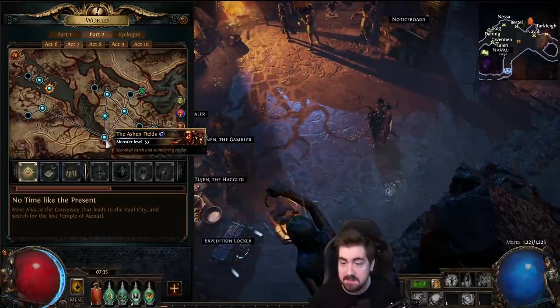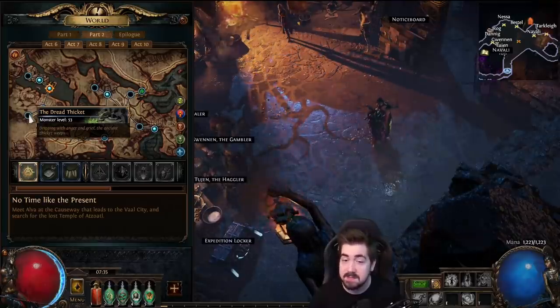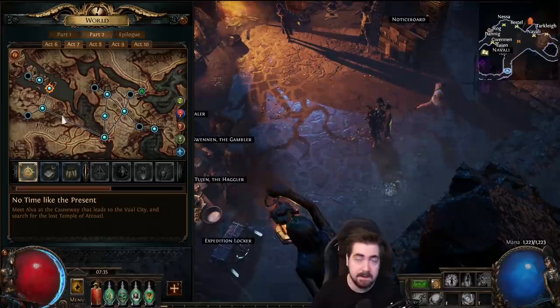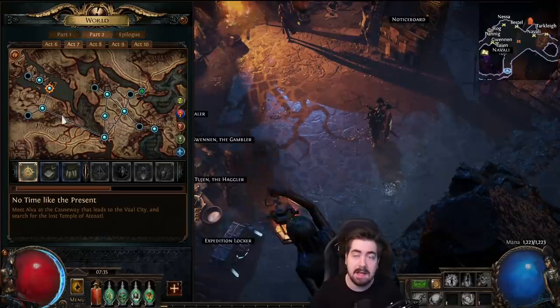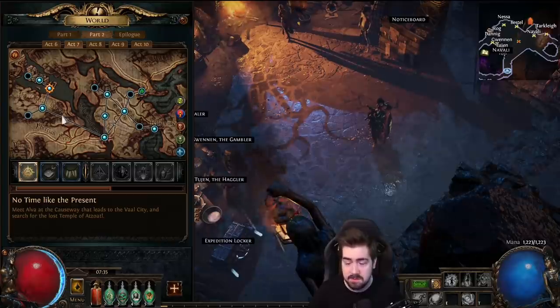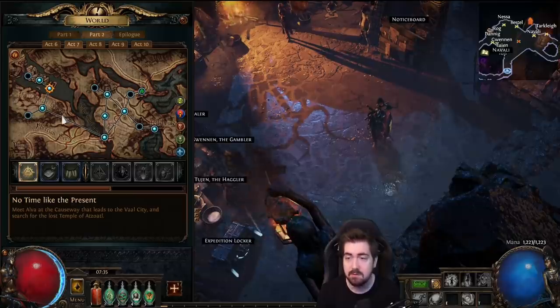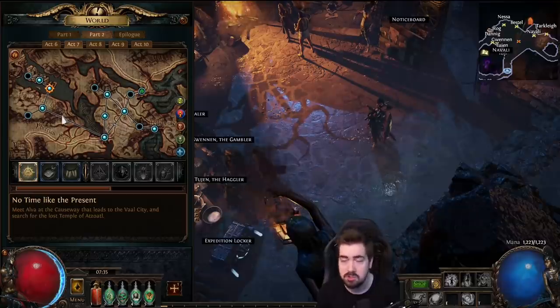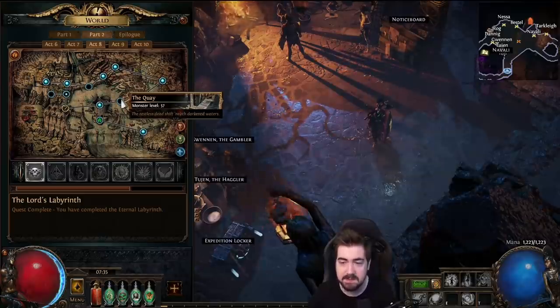Act 7: one of the scariest things is probably Gruthkul, and you want to avoid the Dread Thicket boss until you're very over-leveled, maybe level 62 to 65. Arakaali is very scary — similar to Weaver, there's chaos damage and Arakaali can do the AOE overlap, so be really scared and try to burst her down. Decoy Totem is absolutely huge in the gauntlet — such a big thing. If you're not a class that gets Decoy Totem, I normally make a Ranger just to get Decoy Totem for my other characters.